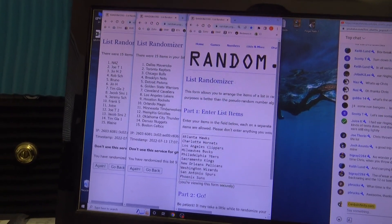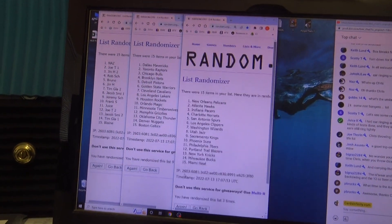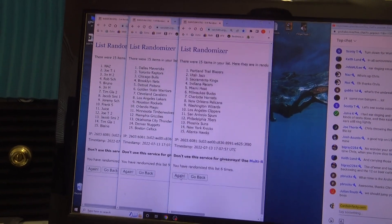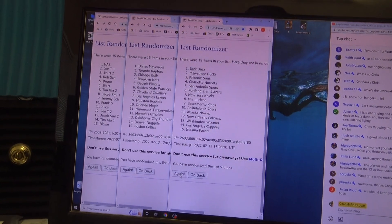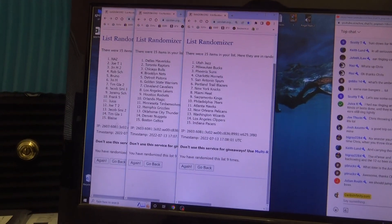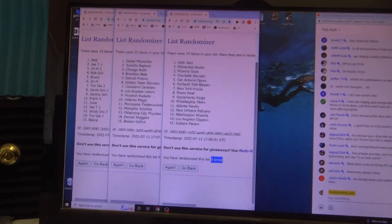Now your lower-tiered team. One, two, three, four, five, six, seven, eight, nine. Nas, you get the Mavericks and all that jazz. Blaine, you get the Celtics and the Pacers. And that's nine times.